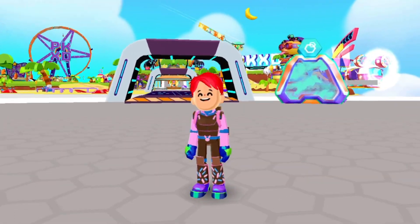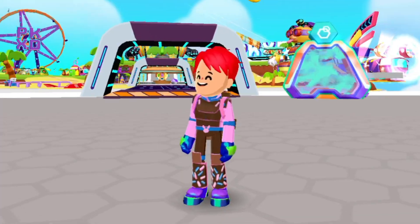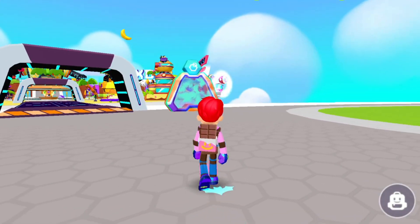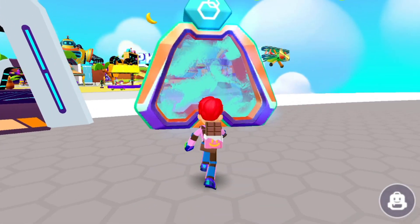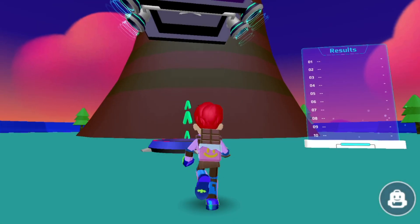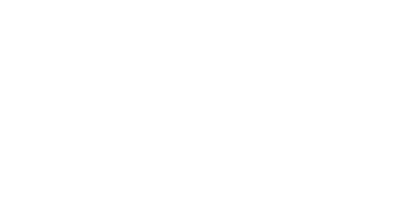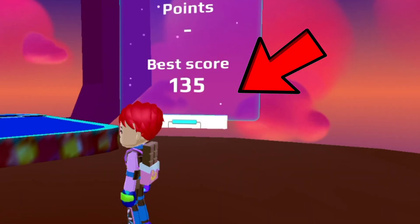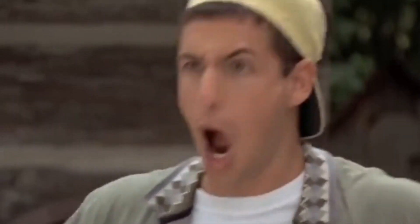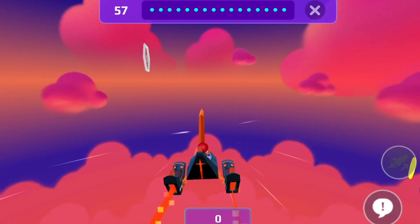We have come to the fourth trick, and it is about the mini game of the PKEXT Summer Update. To apply the fourth trick, first we have to go inside this portal. I have come inside this mini game and you can see my best score is 135. After applying this trick, my best score will also double.